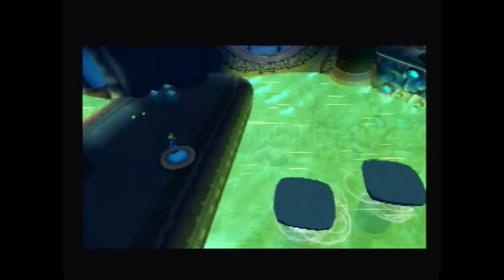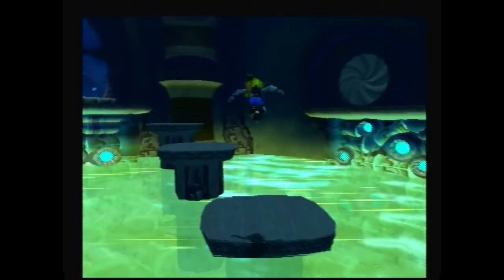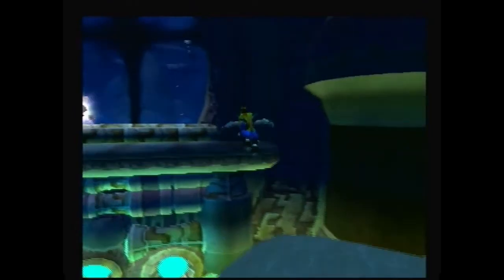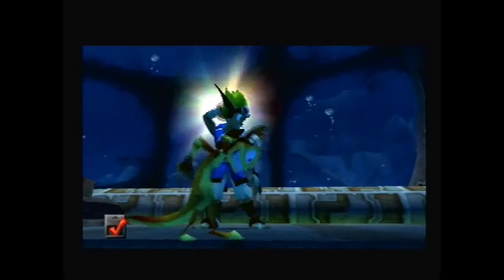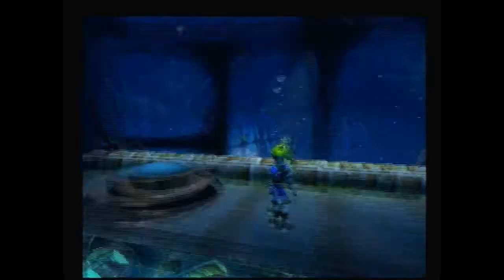Welcome back to Jak and Daxter: The Precursor Legacy walkthrough part nine, three of three. Right here I hit a button which turned these platforms on to get to this power cell. Once you hit that button you have about five seconds to get up to the power cell before they shut off.